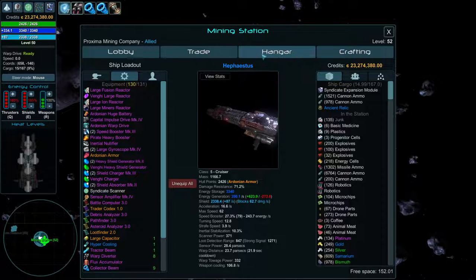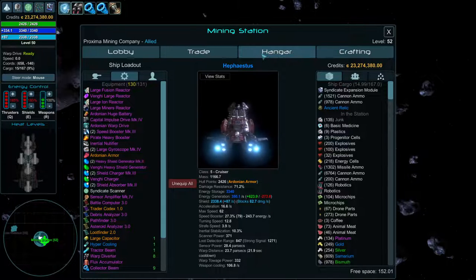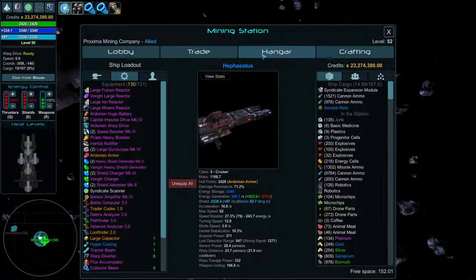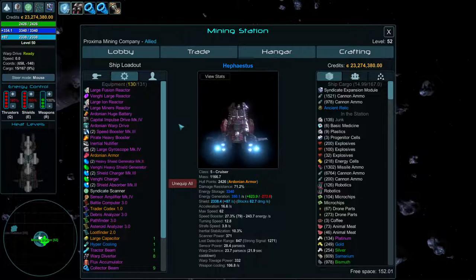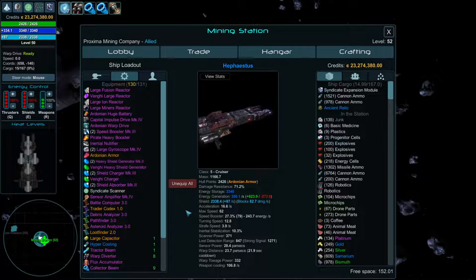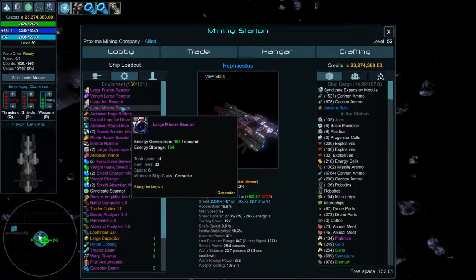You can only use one engine on your ship — unfortunately there's no stacking them. It would have been cool on bigger ships to use two engines, but that's not implemented. So you're stuck with engines designed for your class, like a class three or four on a class six ship, meaning you don't go anywhere fast and have almost no acceleration. The best you can do is lower your ship's mass.